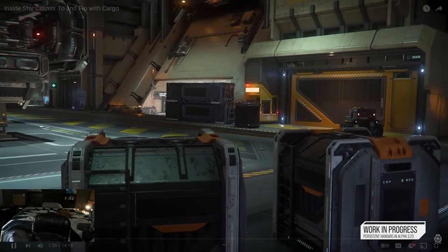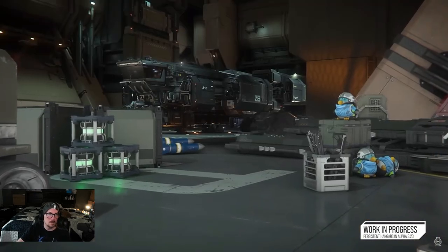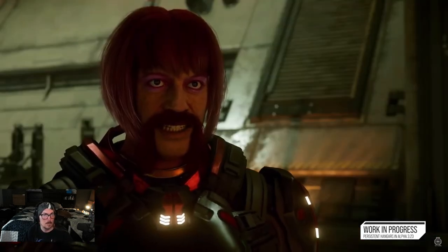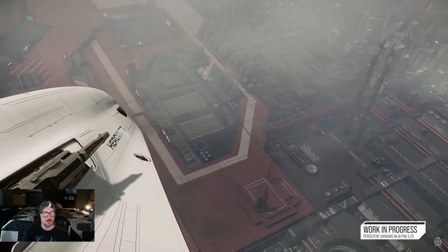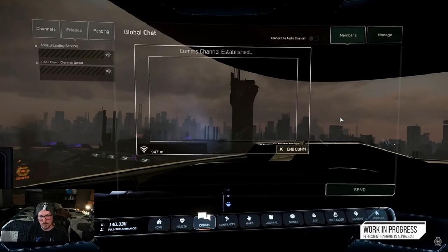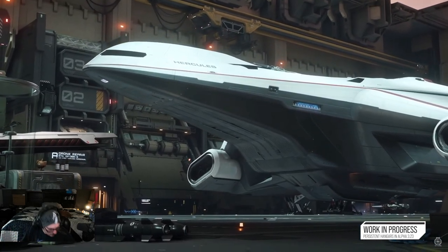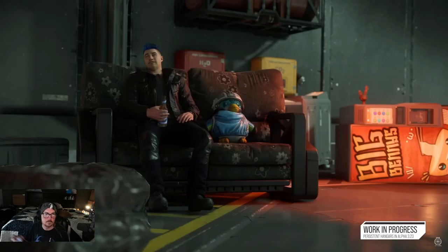Whenever you go into that hanger at your home location, it's always your hanger and you'll be able to use it like your home. You'll be able to keep things in the hanger, leave things around, invite friends in, and treat it like your own little oasis. You can make a request via ATC for landing, and when we do that, we will check to see if you have any personal hangers entitled to you. You'll be able to enter using largely the same methodology that you do now, land, and just hang out in there.